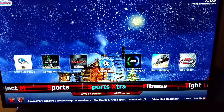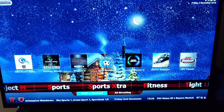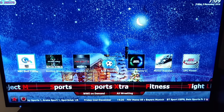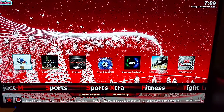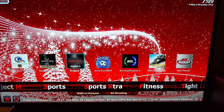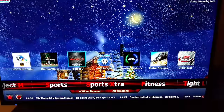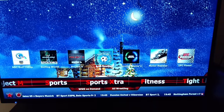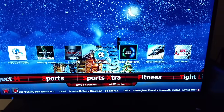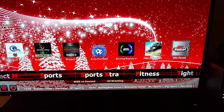At the bottom you got Sports Extra. You got WWE On Demand, All Wrestling. Go to the top — you got NBC Golf, Goonies, Project D. That's a good real one. I recommend Project D's — all your Sports Replays. Aries Football, Boxing Replay. That's real cool. Boxing Replay, Motor Replay, UFC Finest.